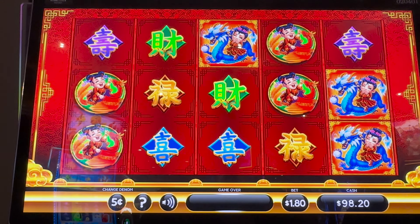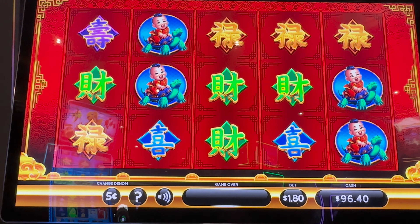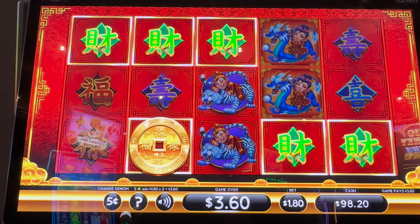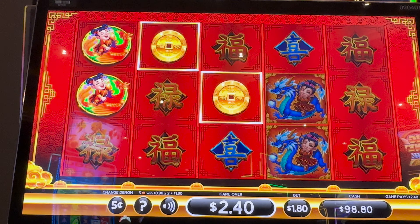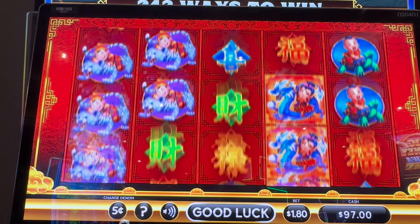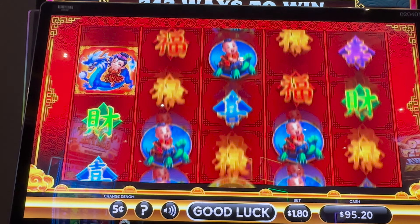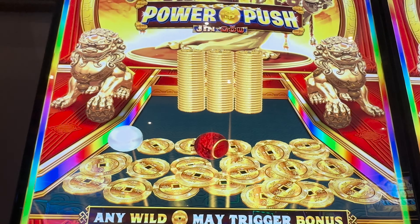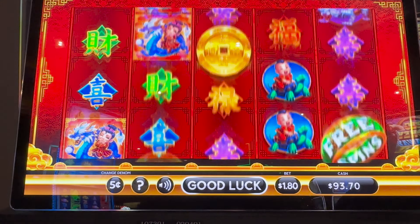Come on coins, give us the coins! Trigger that bonus! The more coins that are up there, the more it shakes. Two coins. The return on this actually isn't bad — the line hits are pretty decent so far. Oh, we have three full stacks now. Three full stacks — come on!